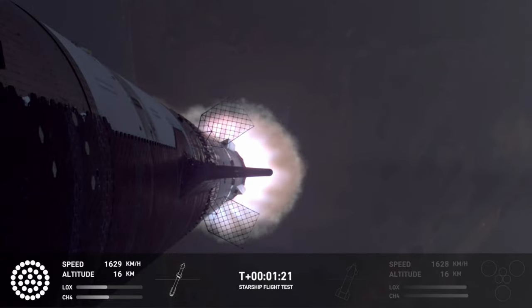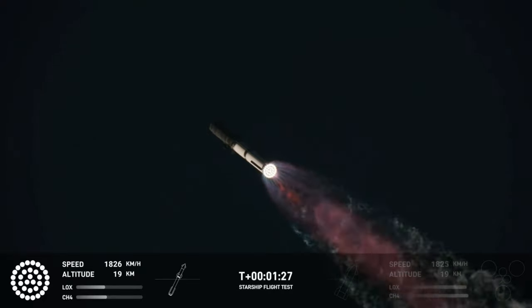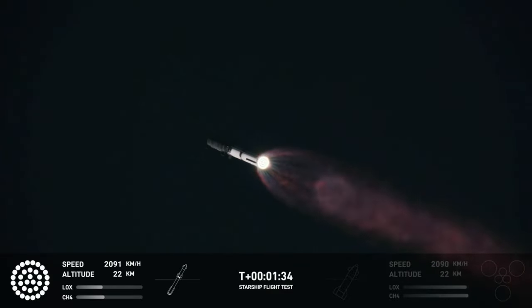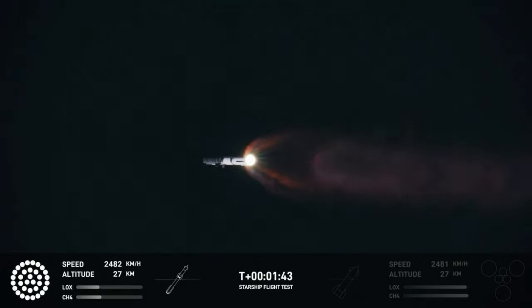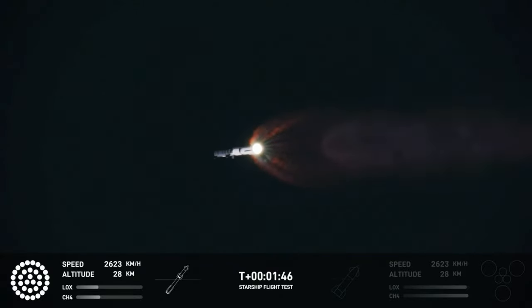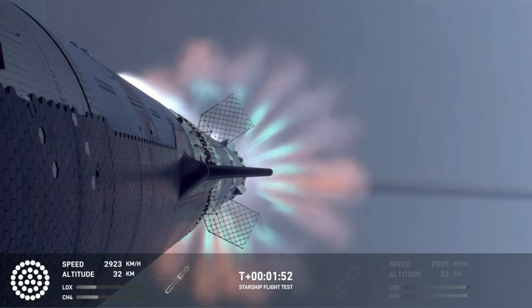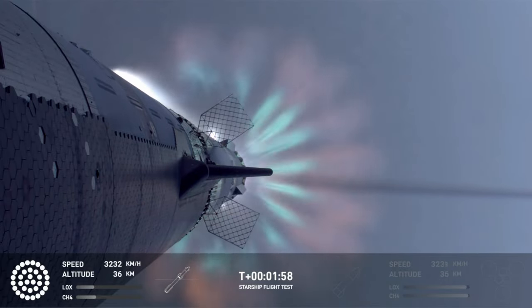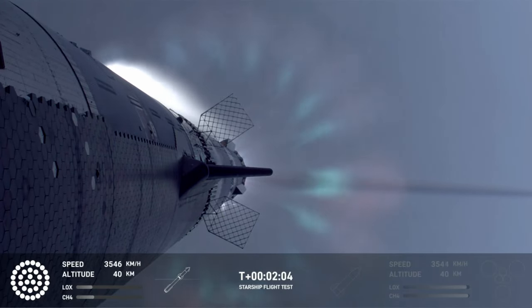Our next major milestone coming up is going to be hot staging. We're going to see the engines ignite on ship to push it away from the booster. We're going to see the booster's engines start to shut down — all but three. We're going to do what's called most engines cut off instead of main engine cut off, because three are going to keep going. And then we're going to see the engines on ship ignite.